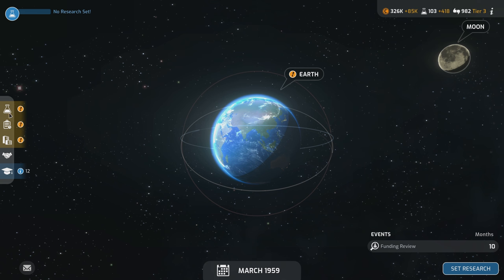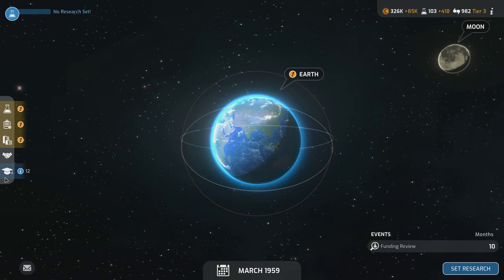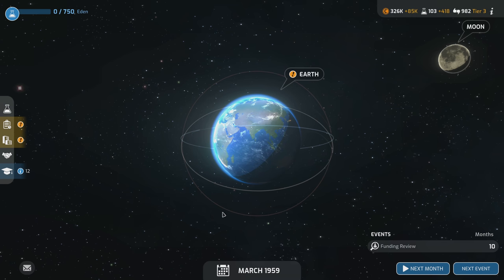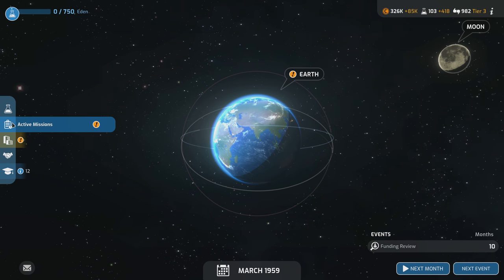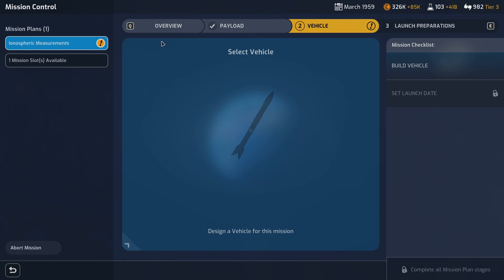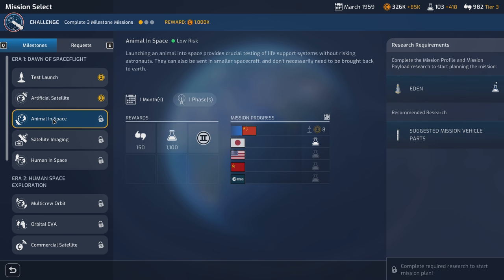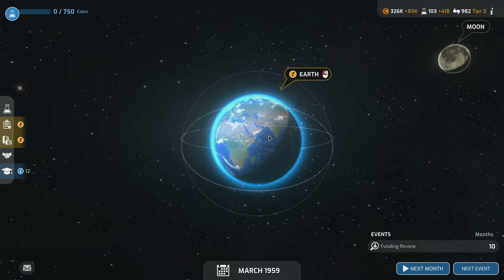Active missions — we want to set research first. We'll need the Eden capsule to get the first animal in space. We're going to get 418 science this month, which is good, but I'm not sure we can beat China. China has to fail. I still can't start the animals in space mission because I don't have Eden yet.